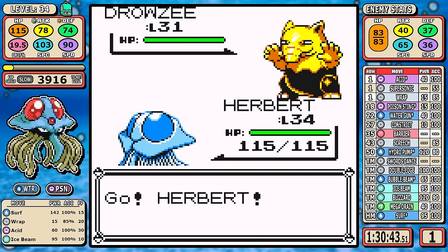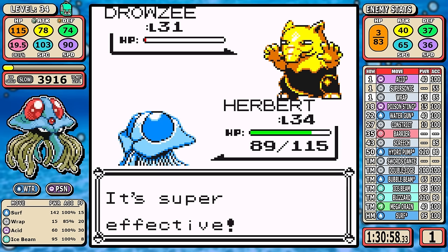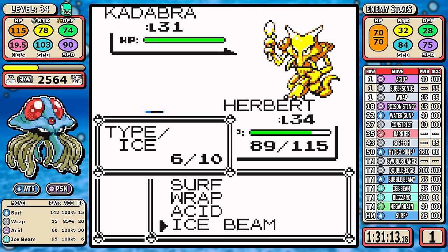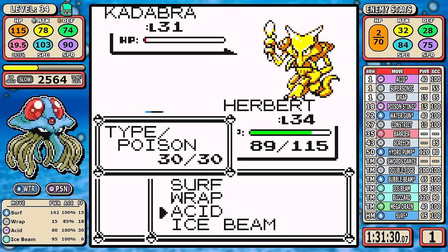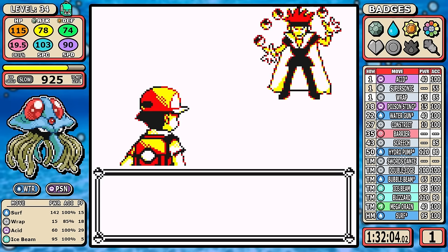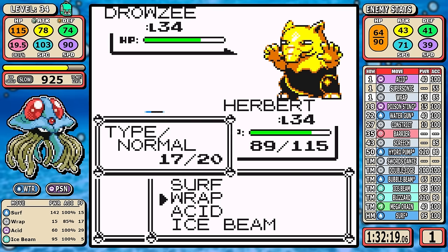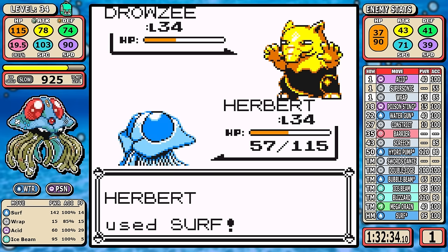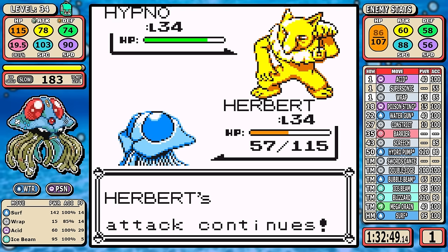Water/Poison is neutral to Grass, so Erika wasn't too bad — the main thing was avoiding sleep. Next we're heading to Fuchsia to take on Koga, but I have to talk about the mandatory Psychic trainers before him. In the first Juggler the Drowzees aren't that threatening — Ice Beam can two-hit without a crit, and since the trainer doesn't have good AI it goes for other moves. You do have to Wrap the Kadabra though — it's pretty dangerous.